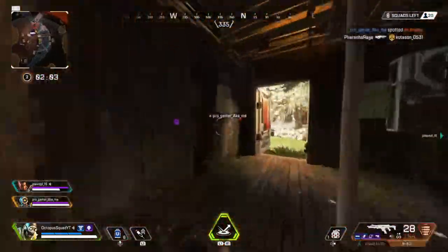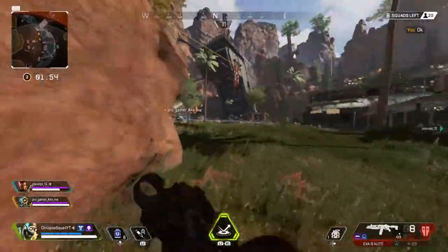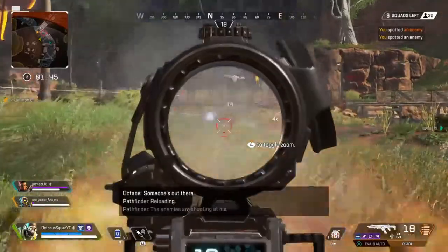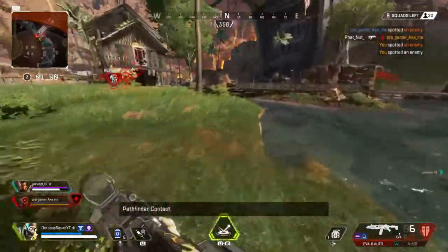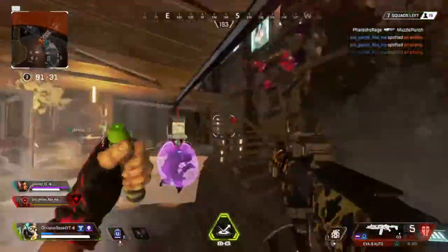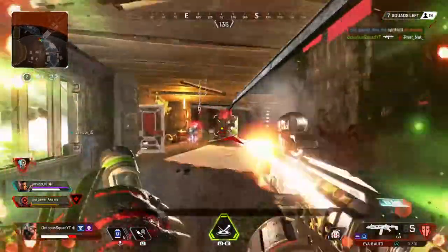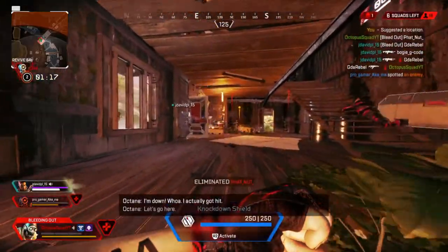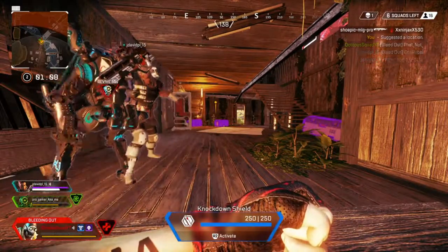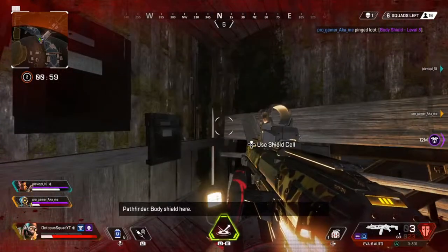Contact with hostile. Fire — see. Reloading. Enemies right here, I am down. Contact hostile right here — contact, target left, right, right, left. Wait, recharging shields. You'll be all right, I gotcha. Body shield here, level 3.